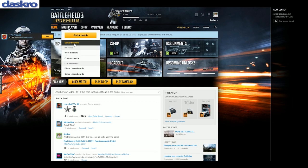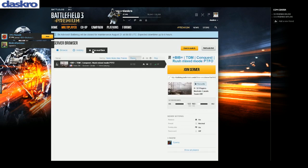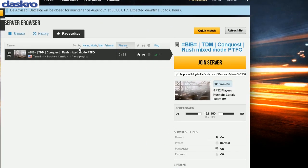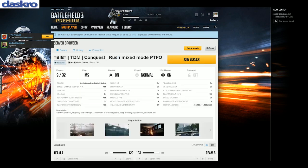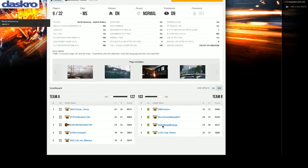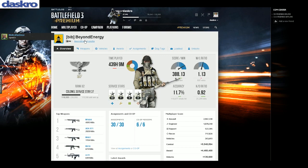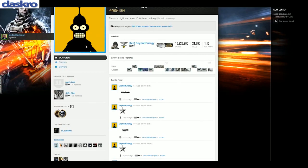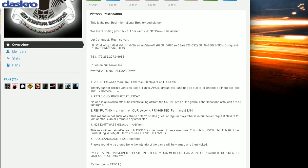Another easy way is to look at servers you play regularly — servers on your favorites. You'll find guys tagged up with various team tags playing there regularly. They may kill you a lot, or you may kill them — either way, add them to your Battlelog friends list, talk to them, and join their platoon.